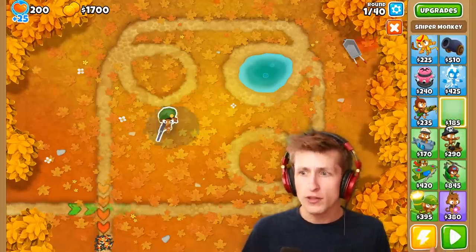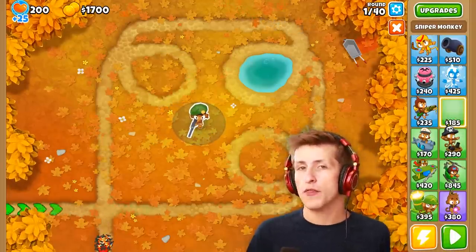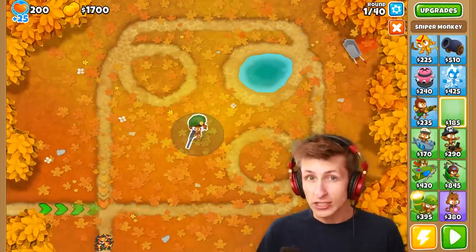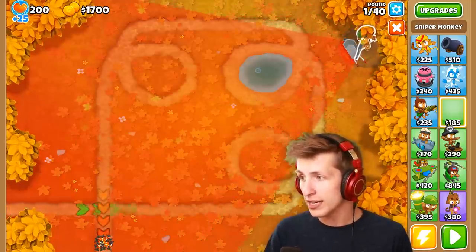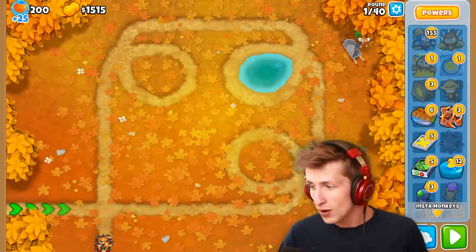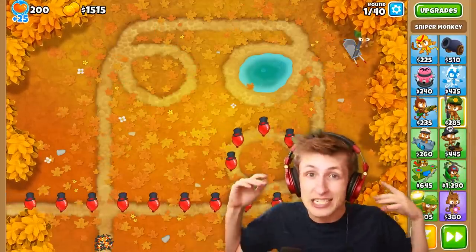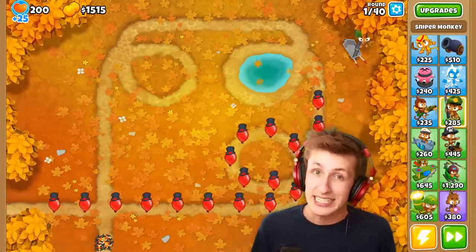We all know the cyber monkey has global range and can pop balloons anywhere on the map, but a really newbie thing to do is put him behind a wall so he actually can't hit any balloons. If you put him in the wrong spot, he's blocked and all the balloons are just going to get by — that's a super newbie thing to do.